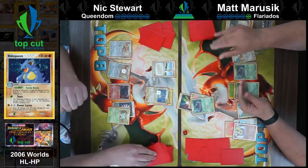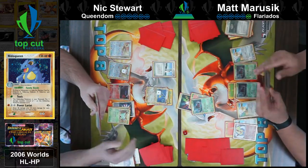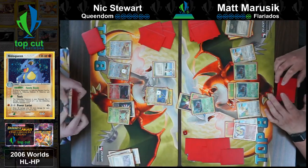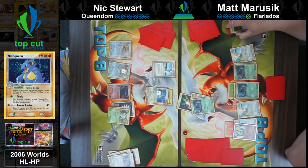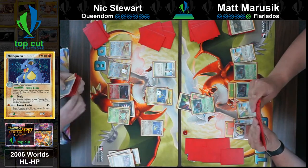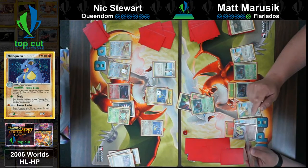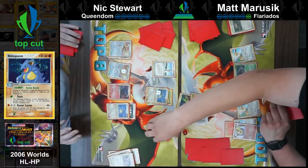The Nidoqueen for one grass can poison the defending Pokemon and put two damage counters instead of one. So it's a pretty good slower card. If and when you need to you can Power Lariat for insane amounts of damage, and Power Lariat should take one-hit knockouts the majority of the game. Nick Quick Searching for the other Nidoqueen — so there are going to be two 120 HP juggernauts on the field. This is looking rough for Matt.